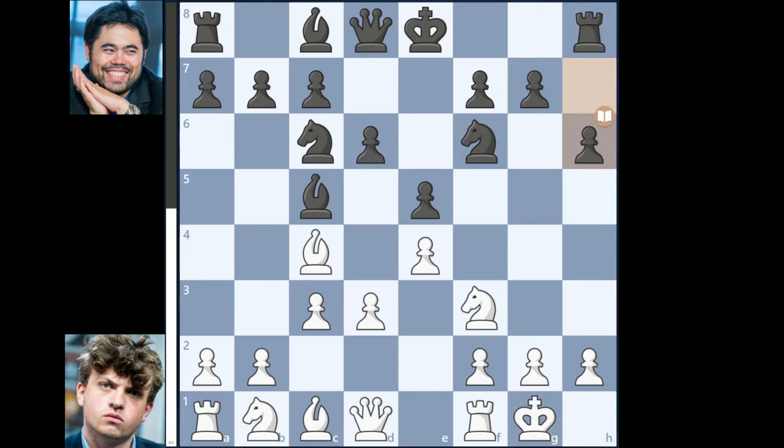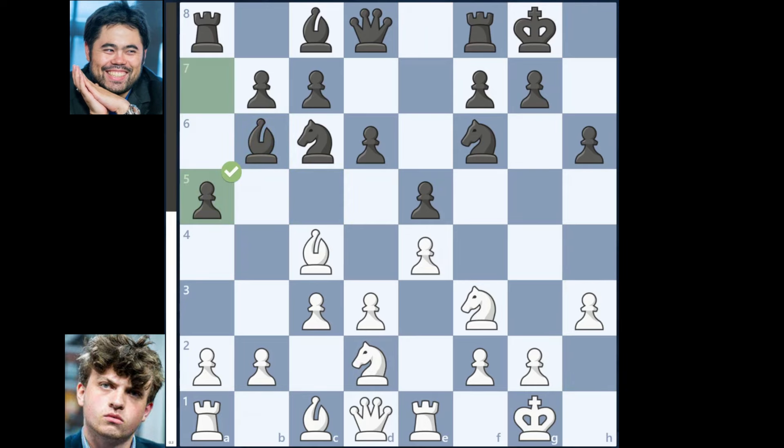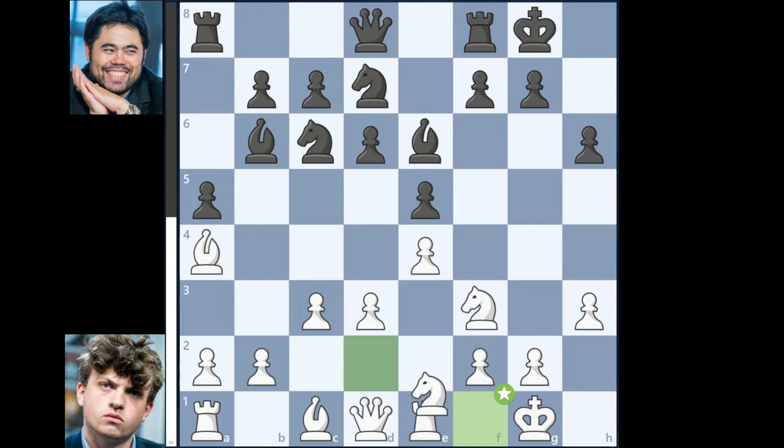h6, Rook to e1, Hikaru also castles, Knight to d2, Bishop to b6, h3, a5, Bishop to b3, Bishop to e6, Bishop to a4, Knight to d7, Knight to f1.